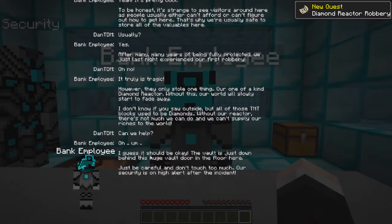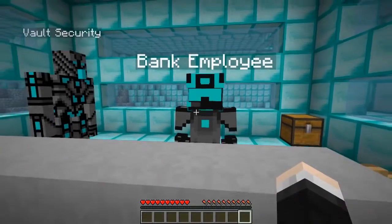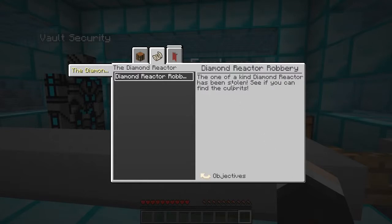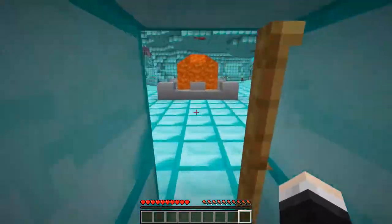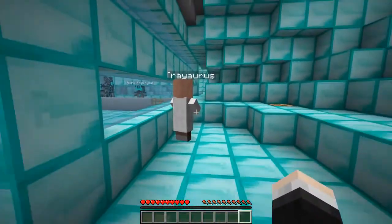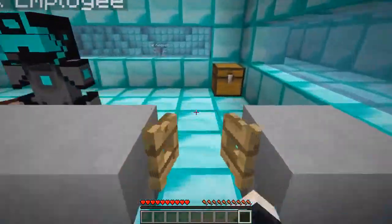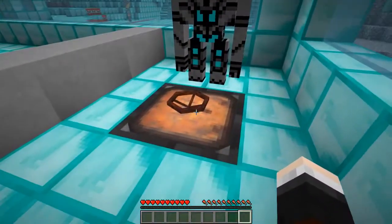I did think those TNTs were out of place - and the cobblestone as well. Can we help? Definitely. The vault is just down behind this huge vault door in the floor, just be careful and don't touch too much - our security is on high alert after the incident. Right then let's look at the quest: find the one-of-a-kind diamond reactor that has been stolen - see if you can find the culprits. Treas, this wasn't you was it? You're literally the only person who has possibly come here. I'm going to get you to stay here and I'll go into the vault.